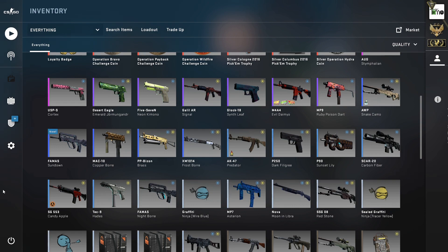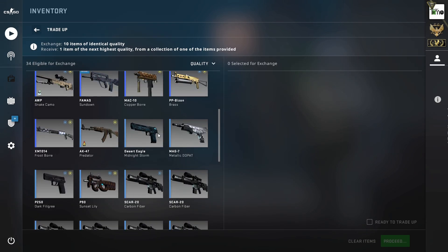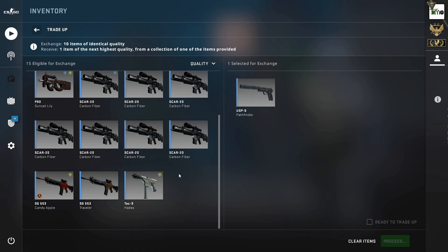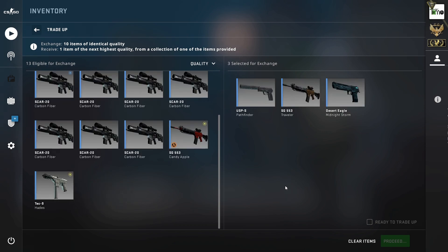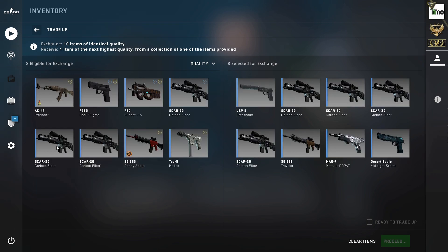Moving on to trade-up number two — I just had to grab the skins from the storage unit. These next two trade-ups are going to be similar: mainly operation mashup trade-ups. This first one is industrial to mil-spec from the Norse, Rising Sun, and Baggage collections. We're using one Norse skin in factory new — a USP-S Pathfinder — one Rising Sun skin in field-tested (the Deagle Midnight Storm), and one Baggage skin in field-tested (the SG Traveler). Then we've got seven Train skins all in factory new with very low floats.